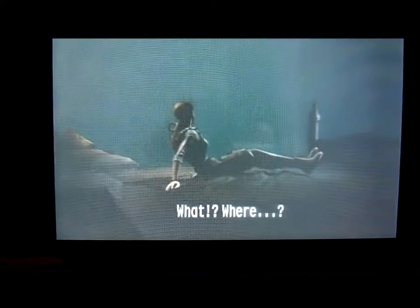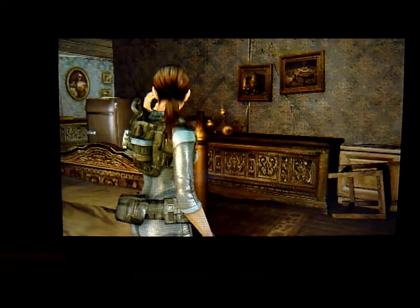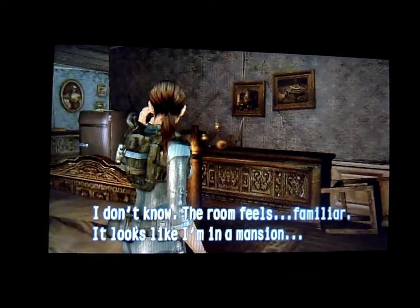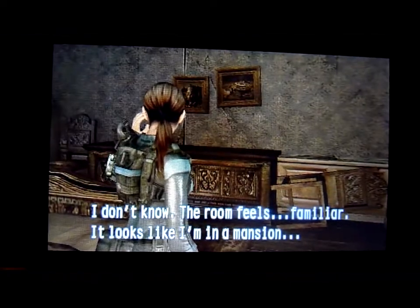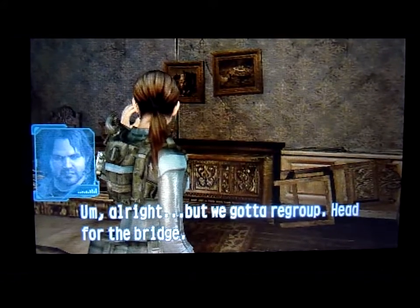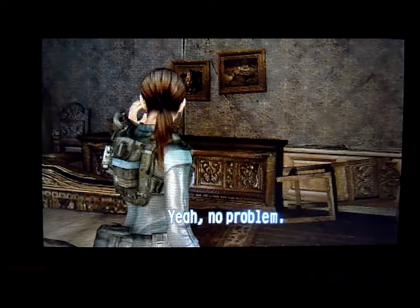Jill and Parker exchange radio dialogue. Parker asks where Jill is; Jill doesn't know but the room feels familiar — it looks like a mansion. They agree they need to regroup, and Parker tells Jill to head for the bridge.